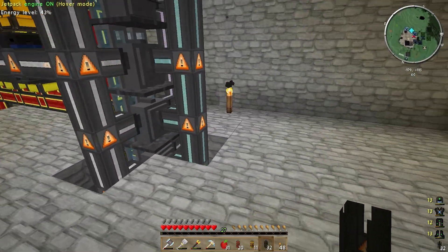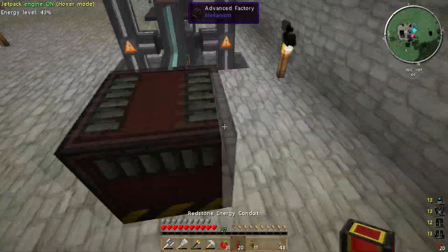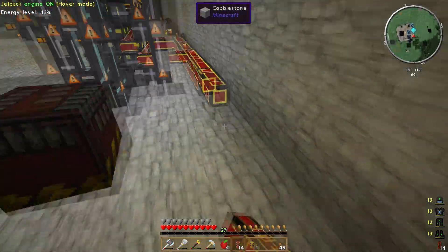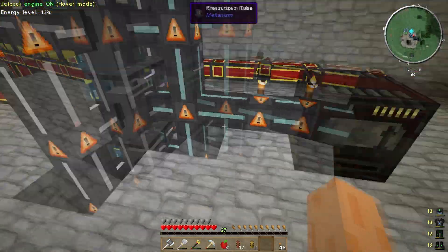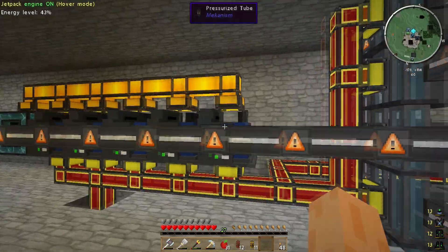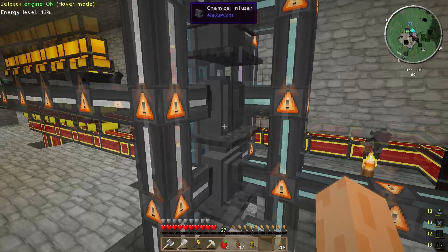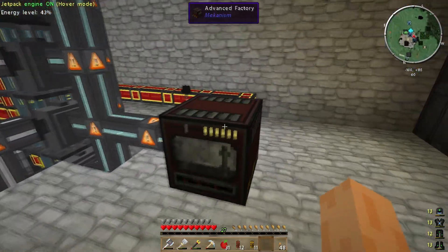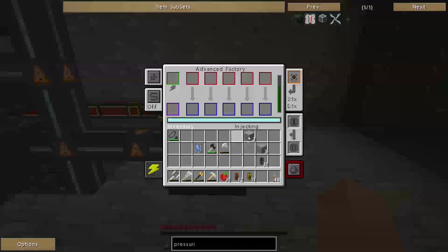So then what we can do finally is attach all of them up, which makes hydrogen chloride, which we can bring out and put into the advanced factory — which is now full of hydrogen chloride. Excellent. We need to power this somehow, so let me loop this around the back. It just comes from a song called Alice's Restaurant — if any of you know that it'd be great to see in the comments. So all these are now producing hydrogen chloride, which is pretty cool.